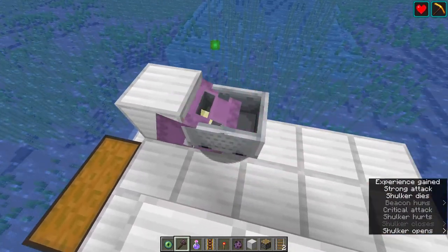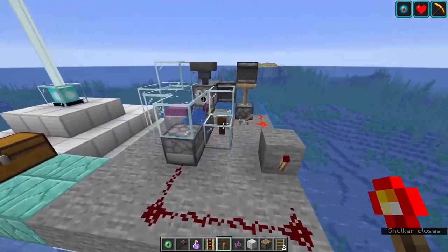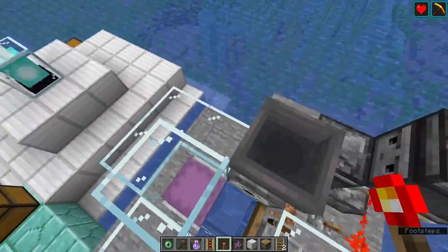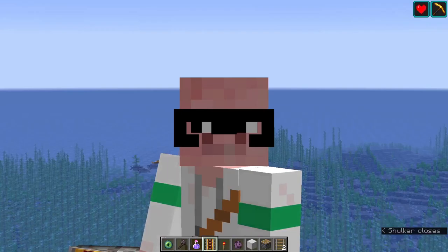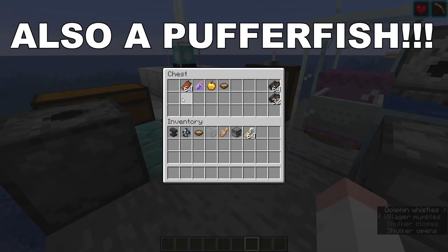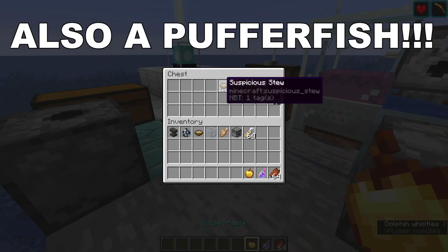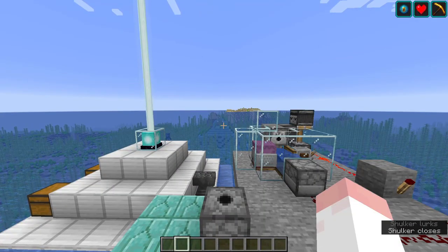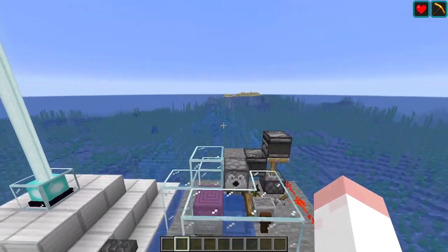Now you should have everything in place: check that you have every potion in the dropper and hopper, the shulker, the dolphin, the conduit, and the beacon. There's a strict order to follow since certain effects last longer than others. The longest lasting are bad omen, then hero of the village, then mining fatigue and fire resistance. Start by getting the bad omen effect — kill a pillager captain at a pillager outpost.